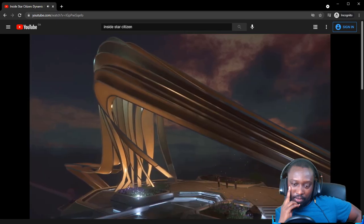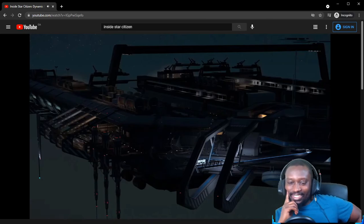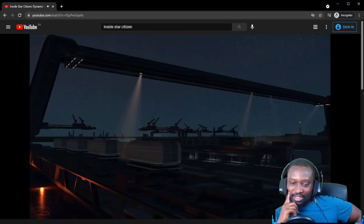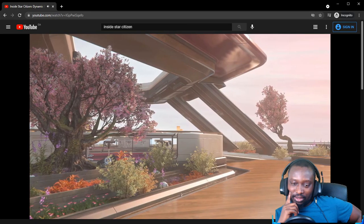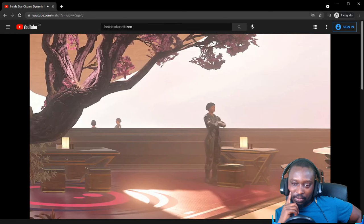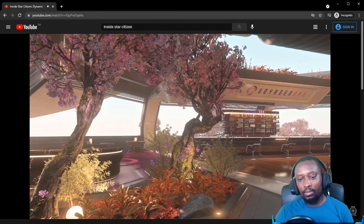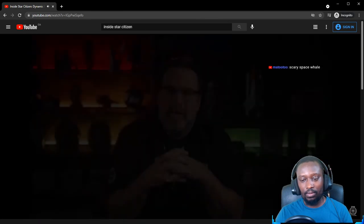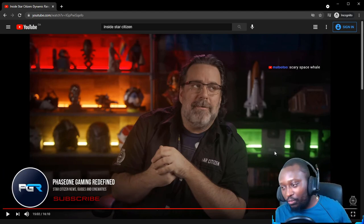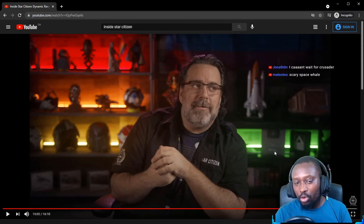And lastly, a look at the continuing lighting pass going on throughout Orison, the upcoming landing zone on gas giant Crusader. It looks really good. Next week in the quarterly season finale, they'll be talking more about everything that goes into bringing Orison to life — from the lighting to the VFX, NPC costumes, signage, iconography, and even the music. I'm excited for 3.14, and hopefully you are too. If you're new to the channel, make sure to subscribe.